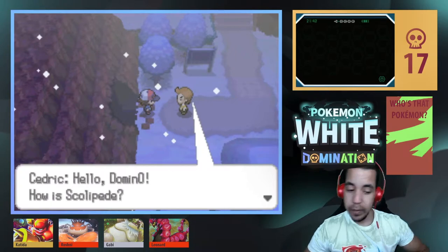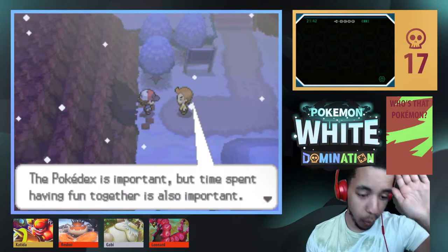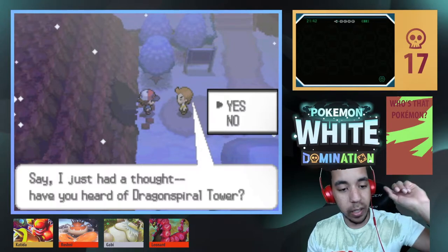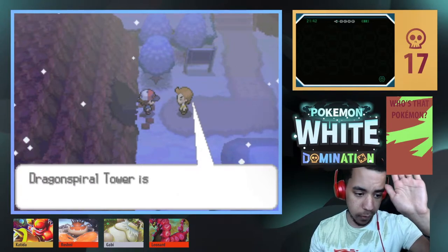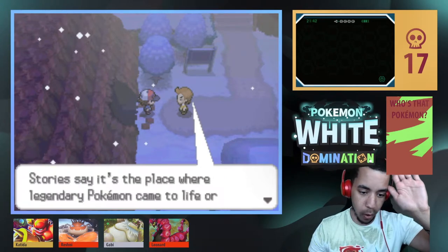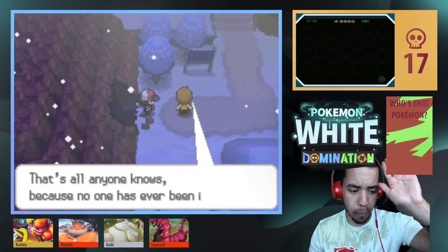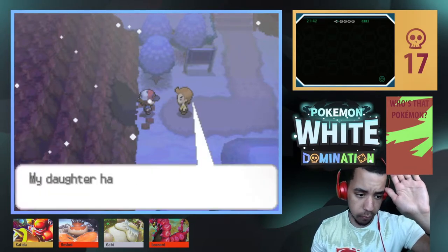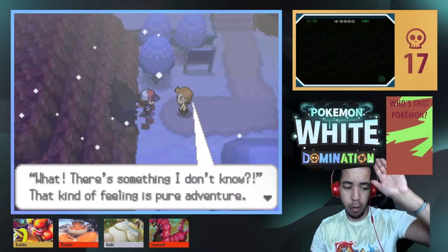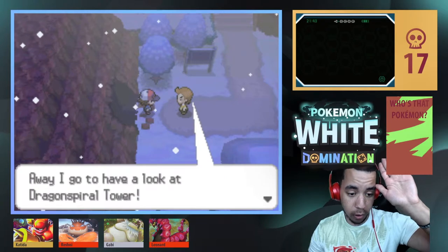I don't know what they found but they go the extra mile to gain power and cause trouble. Cheren says: 'Domino, I'm gonna stay here for a while — I want to think about what the champion asked me: what do I want to do with my power after I get strong, and why do I want to be strong in the first place?' Then the professor says: 'This Skullipede is really taking a shine to you. Have you heard of Dragon Spiral Tower? It's said to be the Unova region's oldest building — stories say the legendary Pokemon came to life or remain in deep slumber there. It's just past Iccirus City. Away I go to have a look.'